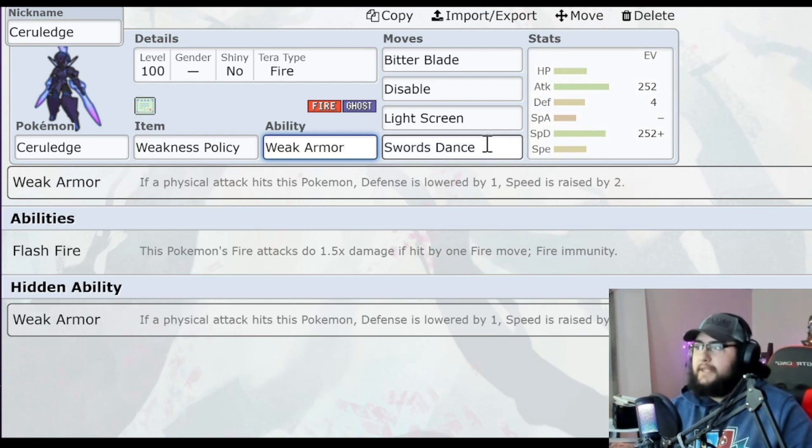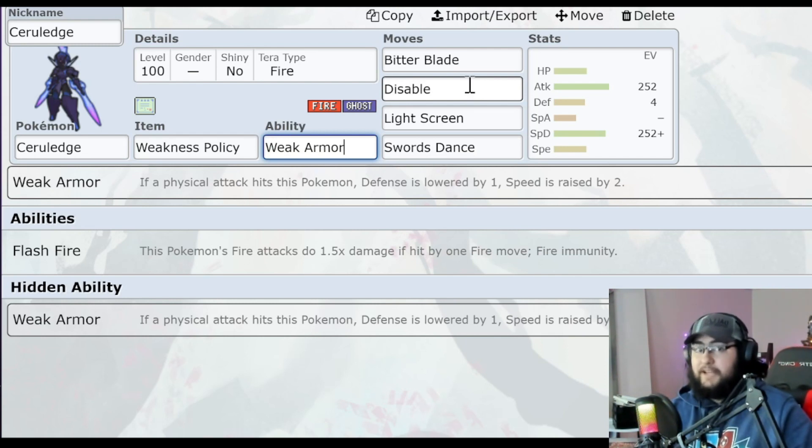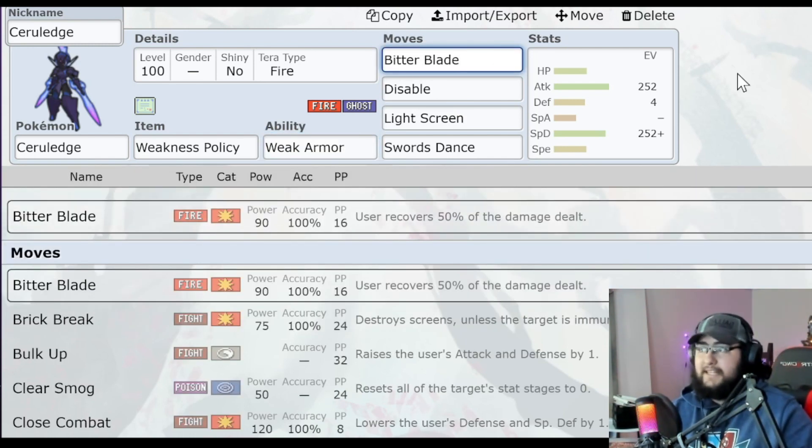For its moves, I'm giving it Swords Dance. I think we do Swords Dance turn one. I checked, and Ceruledge will outspeed Samurott — I don't think Terra Raid Pokemon are EV trained, and even with max Speed IVs, Ceruledge always outspeeds Samurott with zero EVs. So you do Swords Dance, and if it uses a Water move, you use Disable on it, especially if it's Razor Shell, because this thing is going to be physically frail. Then you just use Light Screen and Bitter Blade. Bitter Blade is going to heal up your health — 50% of the damage dealt. It's going to be insane.